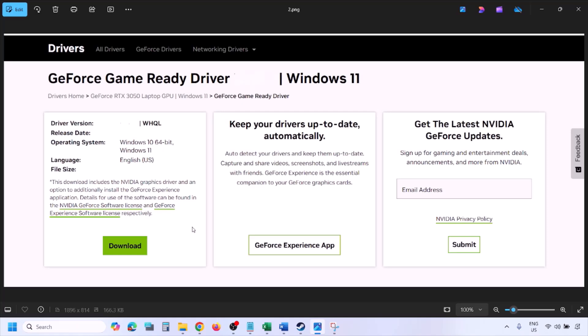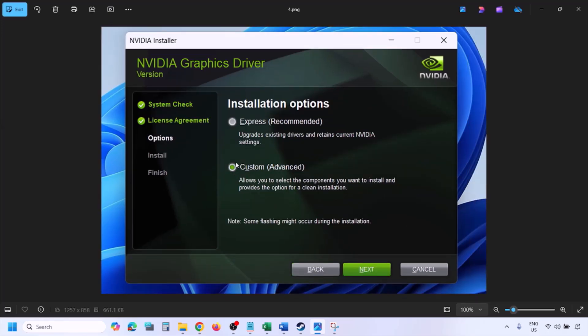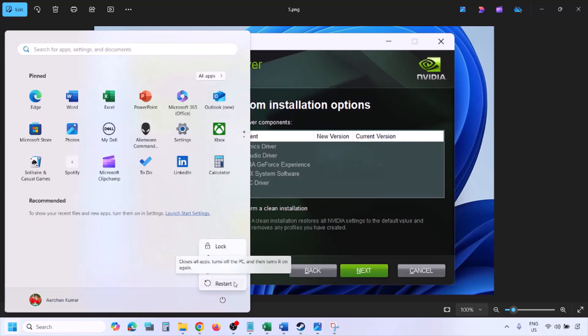Click Download and let the download complete. Once done, run the exe file. Click Agree and Continue, then select the Custom option — by default Express is selected, so select Custom and click Next. Put a check on the box which says Perform a Clean Installation, then click Next and let the installation complete. Once done, restart your computer and launch the game.